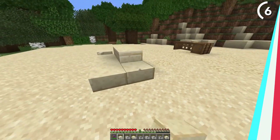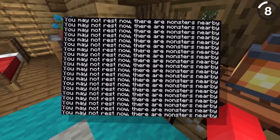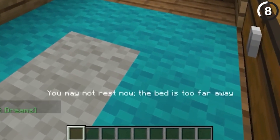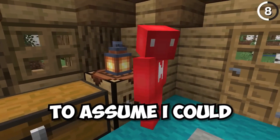Wearing leather boots can keep you safe from freezing in powdered snow, but it feels like an overpowered safeguard against Minecraft's hazardous blocks. Falling from great heights with a boat also raises questions about block-specific survival.